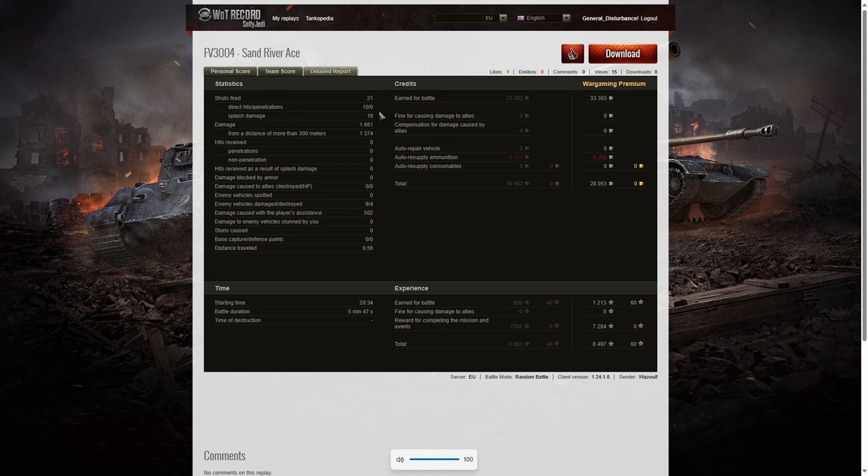He fired 21 rounds in the game and got 10 direct hits but none of them penetrated — he did get 19 splashes. Damage of 1,661, of which 1,374 were at more than 300 metres, so you can see there were some close-range shots in that game — the T52 and that Type 58 were both very close when he was shooting at them. 9 enemy vehicles damaged, 4 killed, 502 hit points of damage assist. On a premium account, he actually earned a profit of 28,053 credits from the game, and he got 8,497 experience points, plus a mission completion that boosted it up.